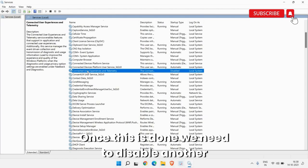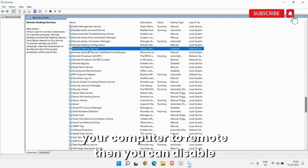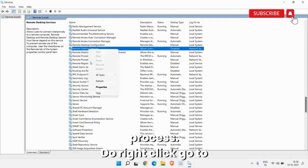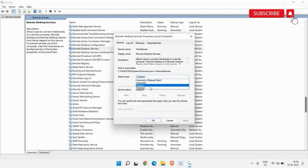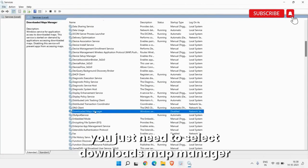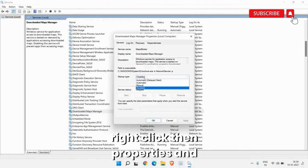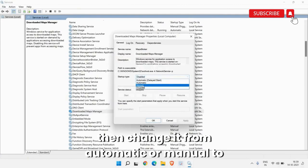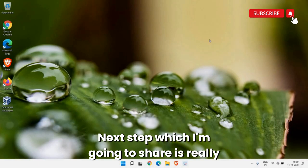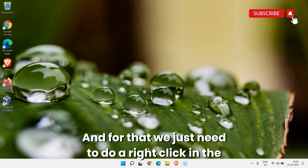Next, disable the Remote Desktop Service if you don't connect your computer remotely. Right-click, go to Properties, select Disabled, then Apply and OK. Also find Downloads Map Manager — if it is set to Manual or Automatic, right-click, go to Properties, change it to Disabled, then Apply and OK.